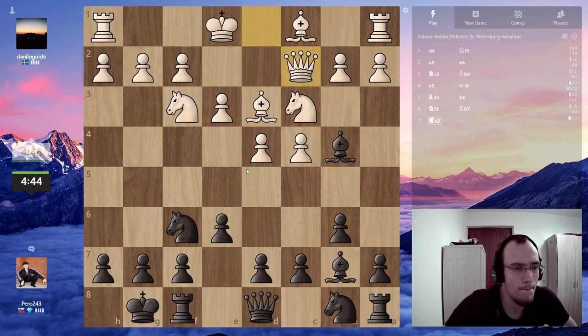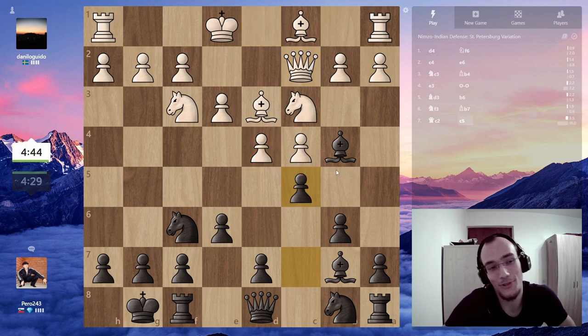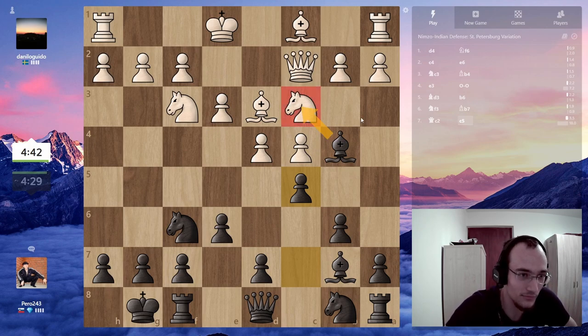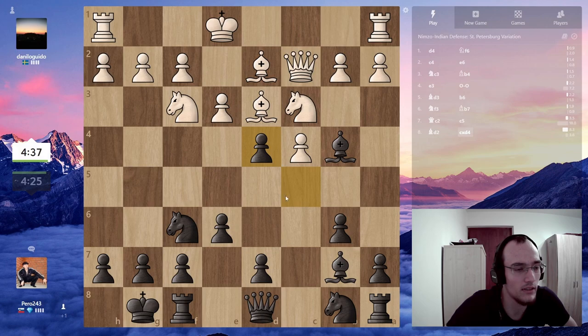I can go h6, I can also go d5, or I can go c5. Maybe c5 — I don't know which move is correct. Then takes and maybe knight e4 and f5. That's my idea, okay — I'm gonna take.